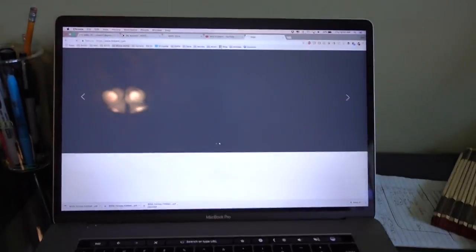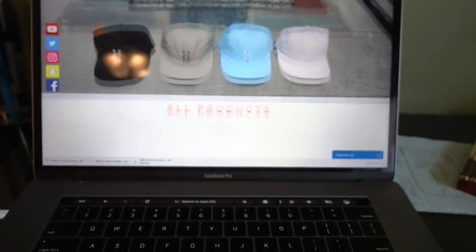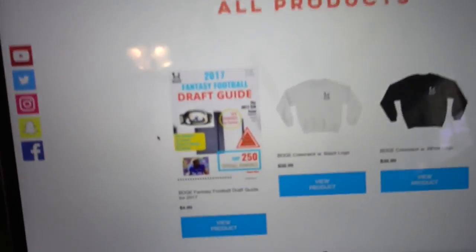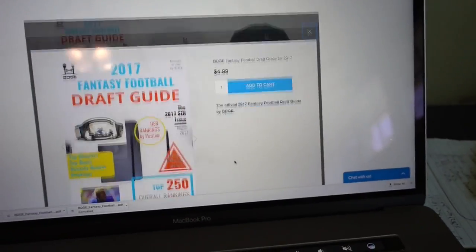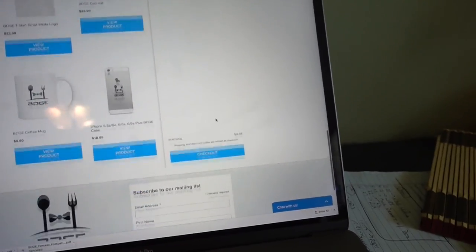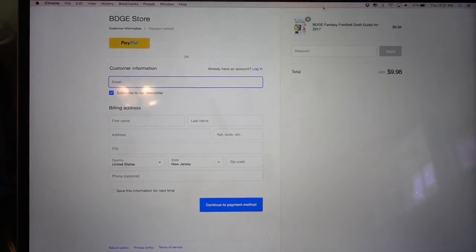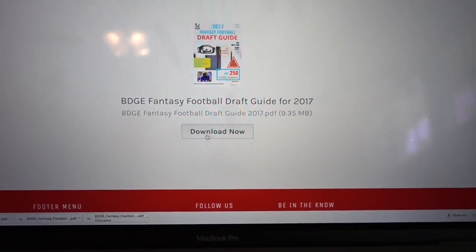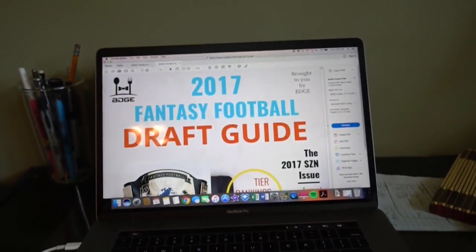I actually just purchased one myself to make sure the process works smoothly. All you've got to do is sign on to the internet, go onto my website — bdgeat.com — and it should be right on the product page. The first thing that pops up is the fantasy football draft guide. You'll see it right here. You're just purchasing it like you'd purchase any other product in the cart. Once you do all your payment information, it'll give you a link that says download and it'll bring you to this right here. Then you just click download, and it'll download as a PDF.